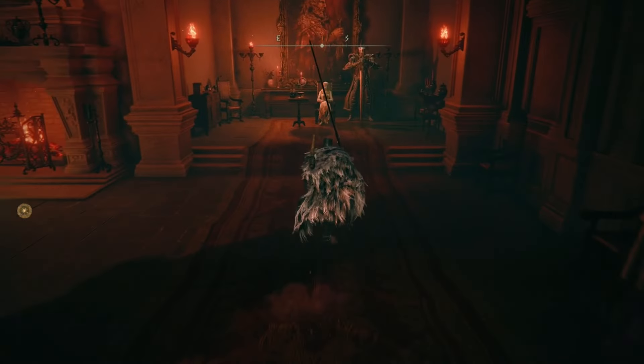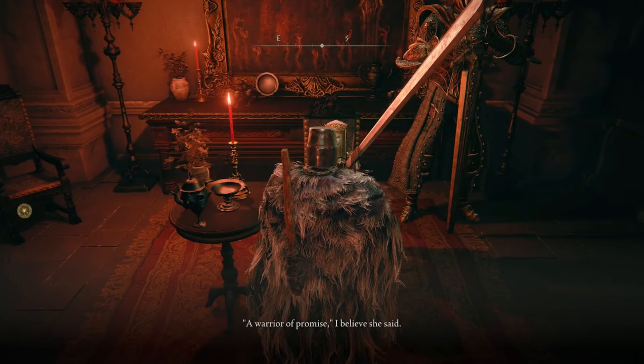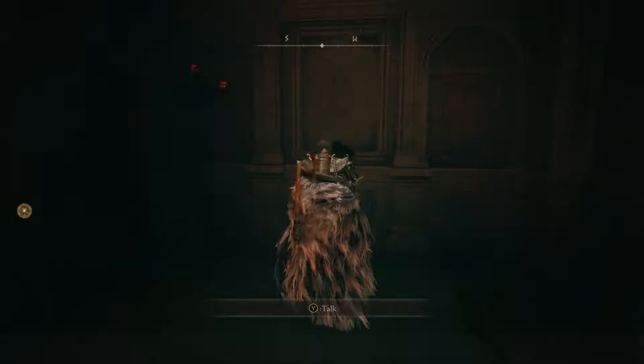The first thing to do when you get to the manor is talk to Tanith and exhaust all of her dialogue. After you've exhausted her dialogue and got the drawing room key, head into the drawing room and exhaust all of Diallos's dialogue.